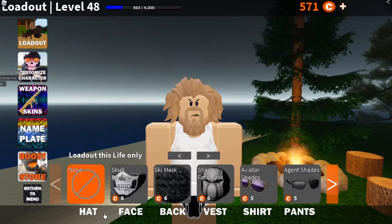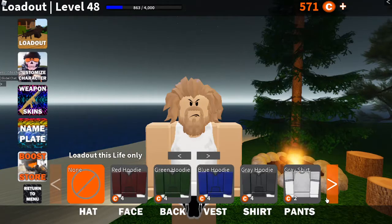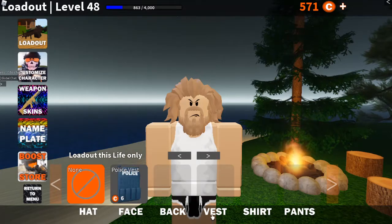You can purchase items to spawn in with. I don't do this because I think it's much more fun just gaining the items without buying them. But you can purchase hats, face masks, shirts, hoodies, vests, and backpacks — which are probably the two most important ones you could buy.